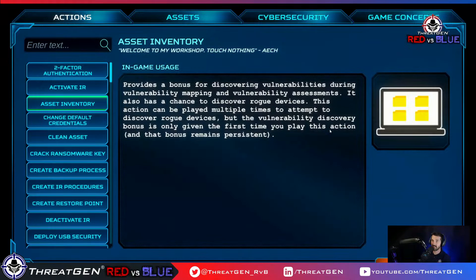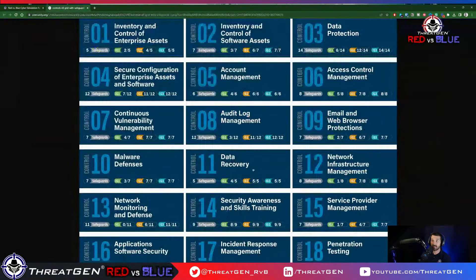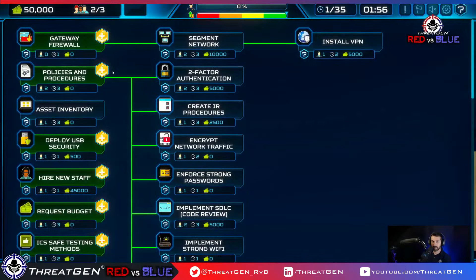We're going to do asset inventory aligned to CIS18. We'll also do gateway firewall and data protection. So let's do hardware inventory, software inventory, and data protection. Setting up the firewall would be a best practice but let me see how the controls map first.